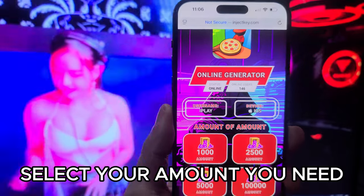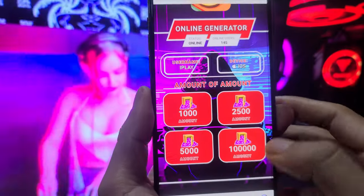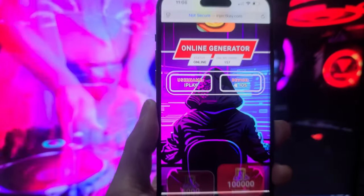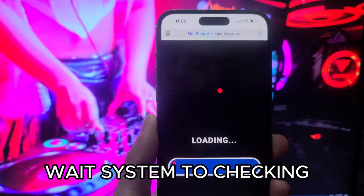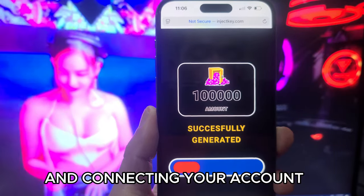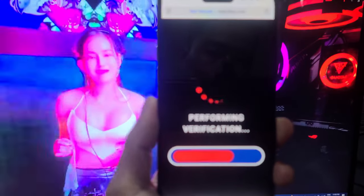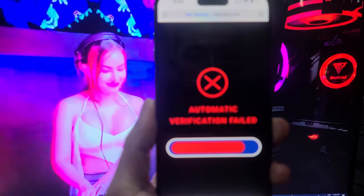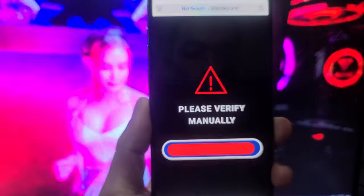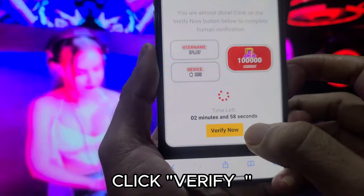Select the amount you need. Wait for the system to check and connect your account. Click verify.